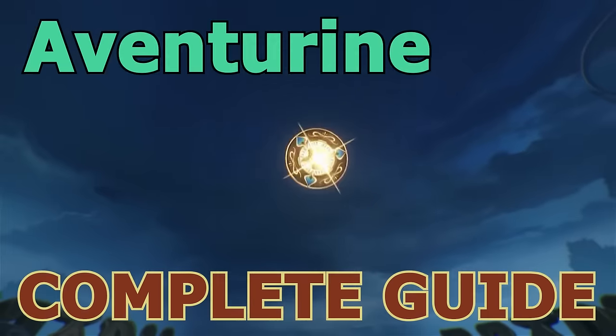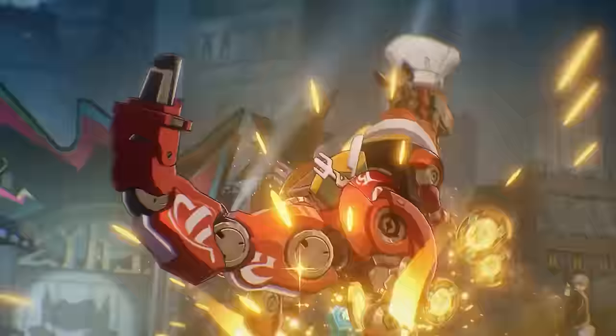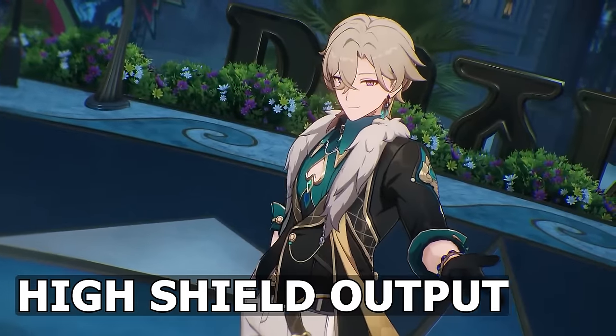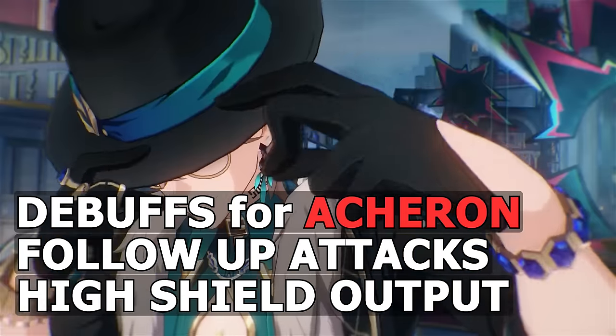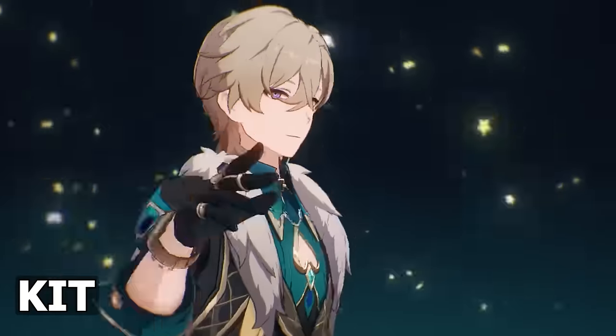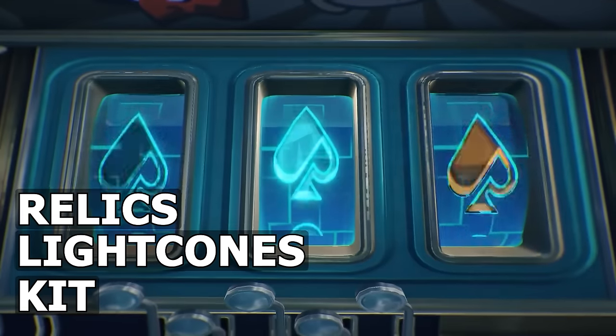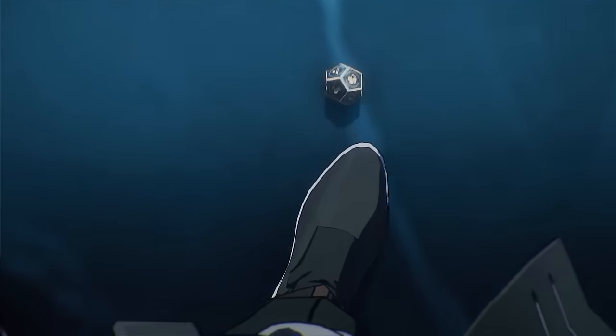Hey, I'm Gladius, and this is my free-to-play Aventurine build guide and analysis. Aventurine is looking to be the next meta sustain with his insane shield output and follow-up synergies. He has the ability to apply debuffs as well, really good for Acheron teams. We'll talk about his kit, his light cone options, relic options, and finally eidolons and team build.